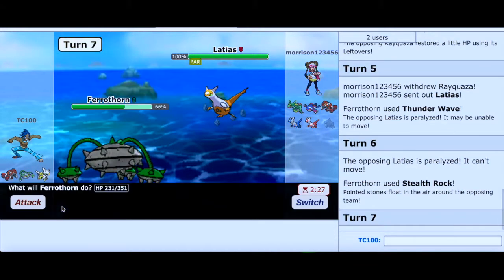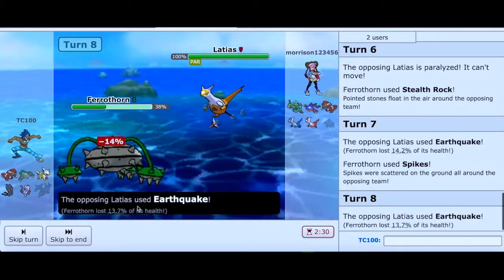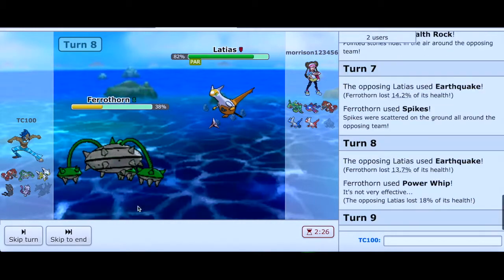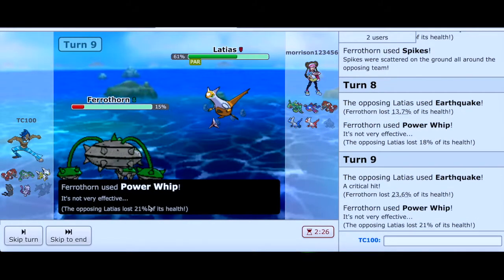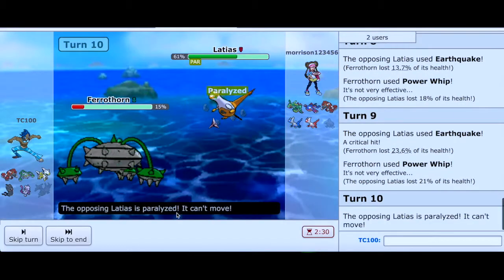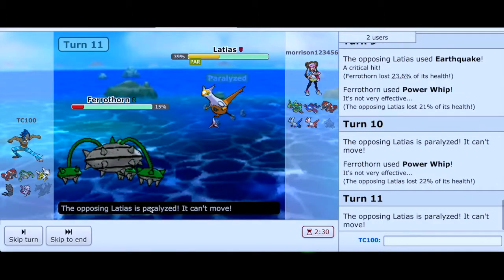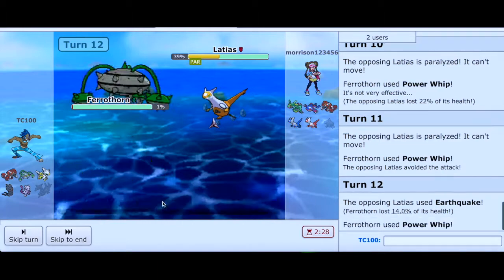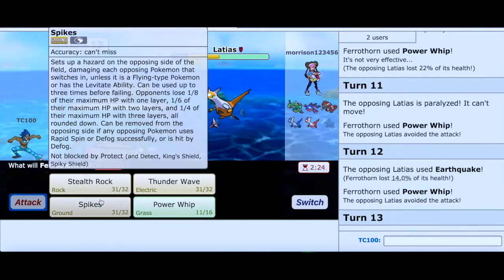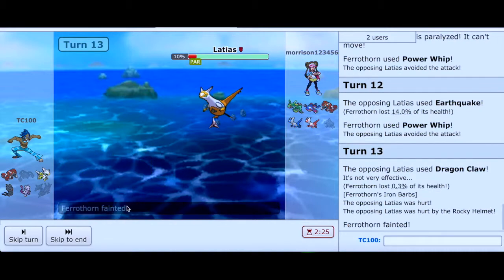I'm going to go for Stealth Rocks as Rayquaza gets paralyzed — nothing it can do. I'm going to go for Spikes. Unless it has a Fire-type attack, which I don't think it does, I'm free to use Power Whip and put damage onto this Naganadel. I can go into Mewtwo or Arceus — whoever is appropriate. This is perfect. I'm going to go for another Power Whip as it gets paralyzed — Ferrothorn, you're doing awesome. I survived with 1 HP! Are you kidding me? Why are you going for Dragon Claw? You're going to be taking damage.